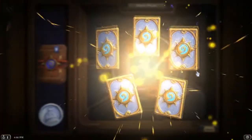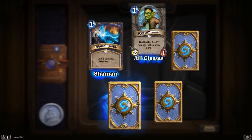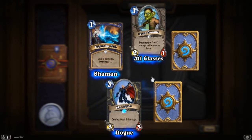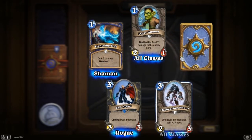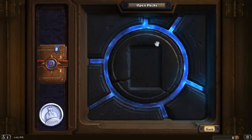Sixth pack: Lightning Bolt, Leper Gnome, SI:7 Agent, Flesh-eating Ghoul, and Tauren Warrior. Only one rare again. Damn.